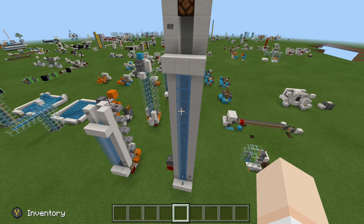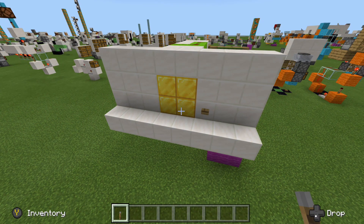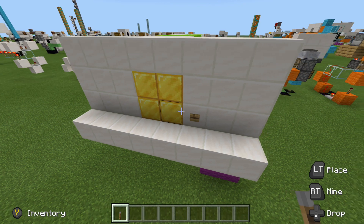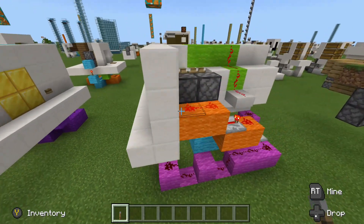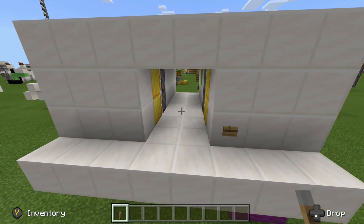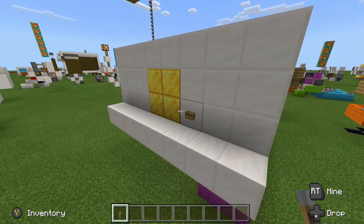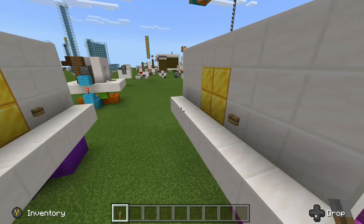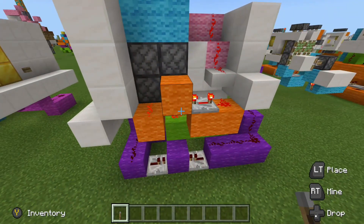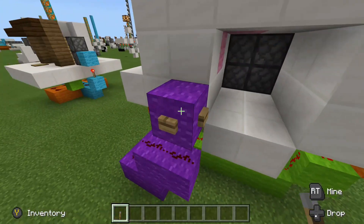Moving on to September 2018 — the two-by-two hidden piston door, flush with the wall, sometimes called a Jeb door. These are just prototypes; the final version came out smaller. It's hooked up to a button here, and in the tutorial I hooked it up to a T flip-flop. Here's another prototype wired slightly differently — it's bulkier but works from both sides, which is what I was going for before hooking it up to the T flip-flop.